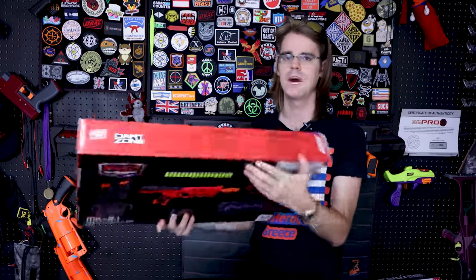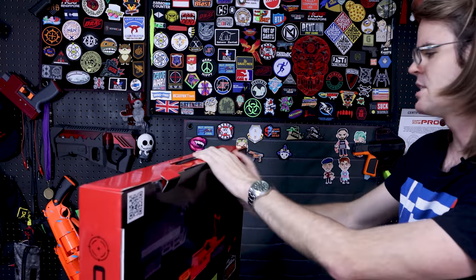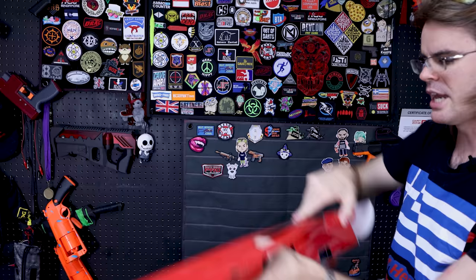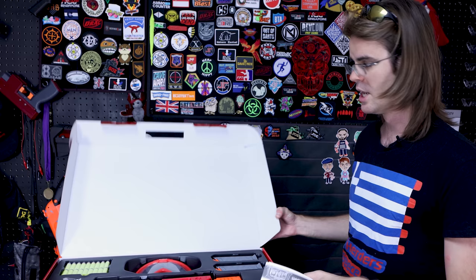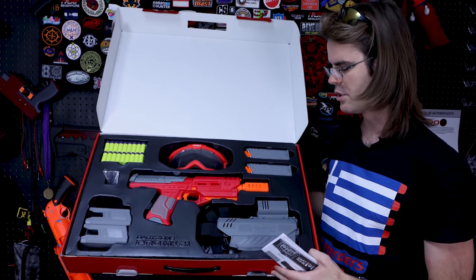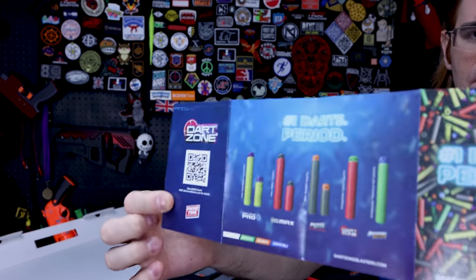I don't know where the QR code goes. On the top you've got all the Dart Zone primetime stuff. Not dissimilar from how the 1.0 shipped as a special edition, we've got a kind of secret agent case box thing to denote this as the special edition version of the 2.1. Inside, it looks like a single-tiered box — there's not two layers with stuff hidden underneath. We have instructions, an advertisement with more QR codes, talking about the many different darts in the ecosystem.